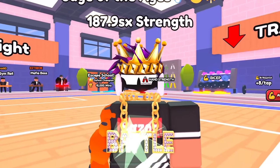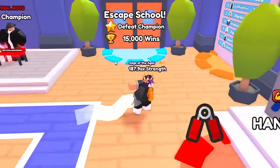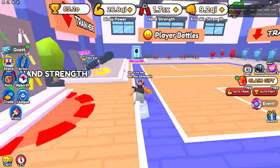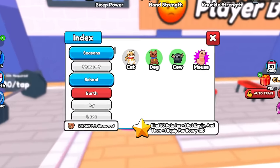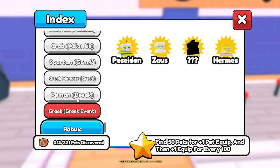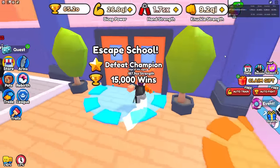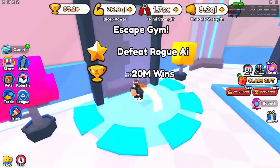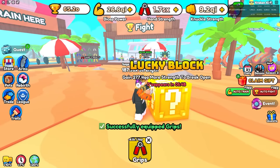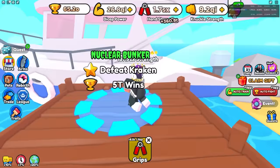In Arm Wrestler Simulator there's a secret pet - and not the lucky block pet everyone already knows about. You can go to the pet index and look through all the different categories, but there's actually another secret pet that a lot of developers have been DMing me about.